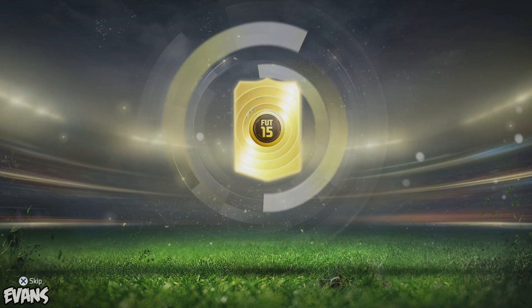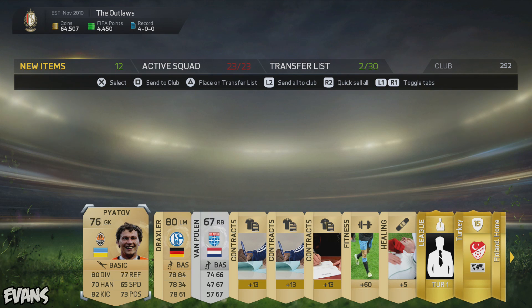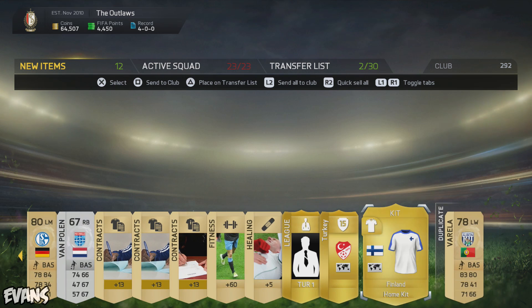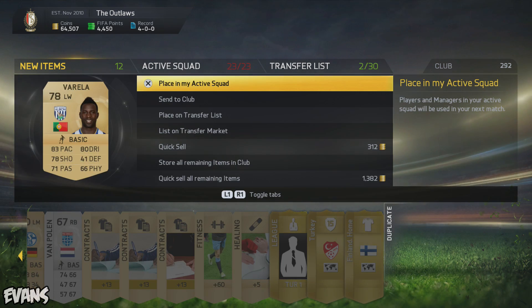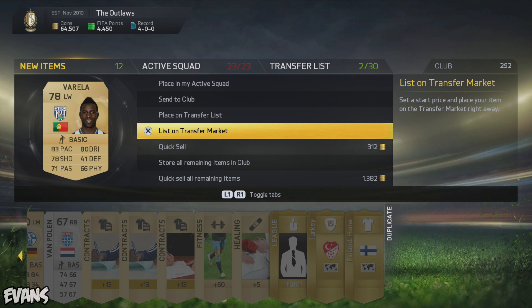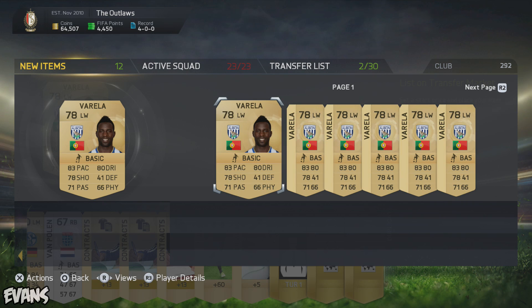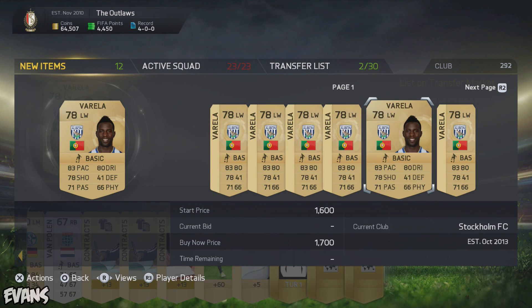Julian Draxler — decent player on FIFA, I could get a few thousand coins for him. And we've started through the duplicates already — Portuguese winger Varela, as you can see I could get at least a thousand coins for him as well.